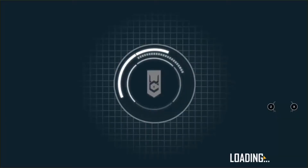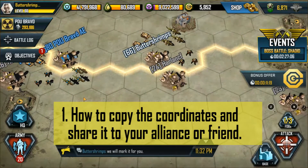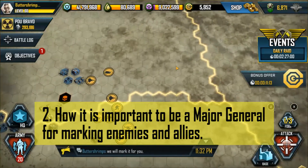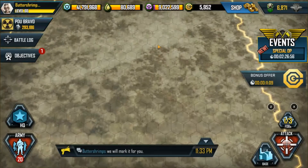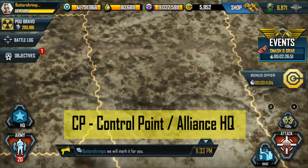In this video we will show you two topics: one, how to copy the coordinates and share it to your alliance or friend; two, how it is important to be a major general for marking enemies and allies. In the first part, let me show you how to copy and paste coordinates from your CP and post it in your alliance chat box.